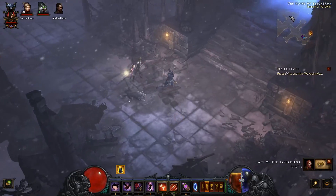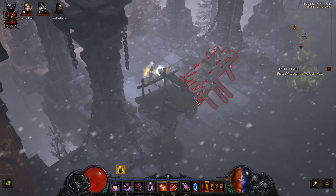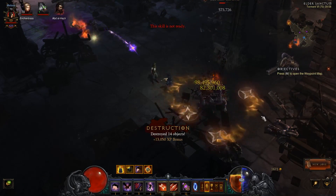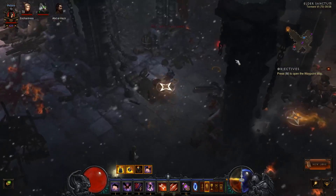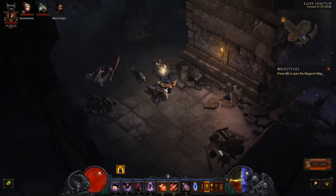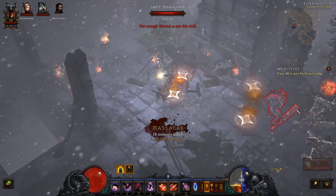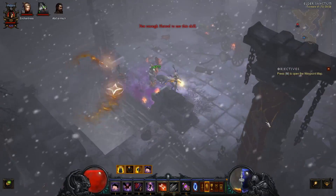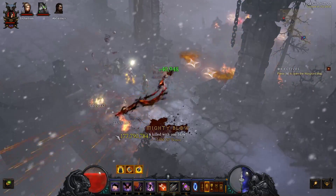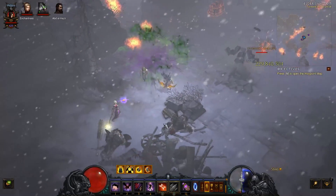A bit more lore regarding Kanai here. We go up into the Elder Sanctum. Sescharon is basically the city of the Barbarians — it's where all the Barbarians themselves actually came from. It was destroyed, I believe, basically alongside Mount Arreat when Mount Arreat was destroyed in Diablo 2. I never played Diablo 2 so I can't remember the exact details. It was destroyed alongside Mount Arreat when whatever it was that happened in the expansion pack happened. We get to come back here now, which is really cool. I guess if you're a big fan of Diablo 2, you're getting a bit of extra lore here. I don't think Sescharon was ever actually accessible in Diablo 2 — it was just sort of mentioned — but it is mentioned in one of the lore pieces to Diablo 3, in Deckard Cain's books.